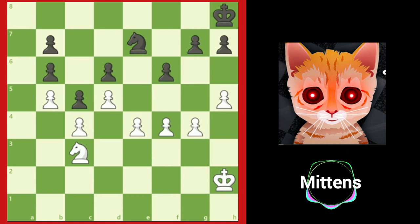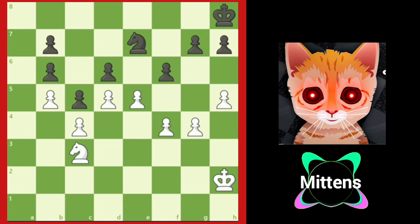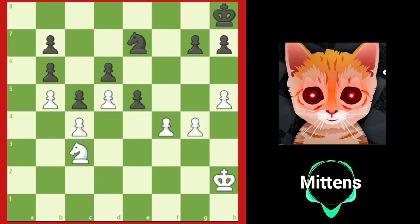In this position, white has a nice space advantage, but it doesn't look like there is any way to break through. If only the d5 pawn could break through with d6 and attack the knight, white's passed pawn would win the game. White found the winning breakthrough with e5, attacking the critical d6 pawn. After the exchanges f takes e5, f takes e5, and d takes e5, white wins easily after d6.